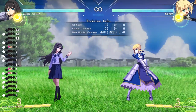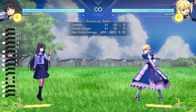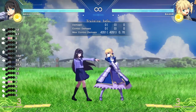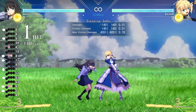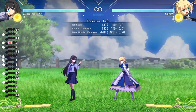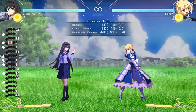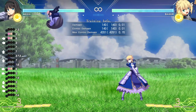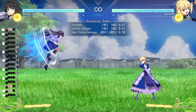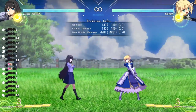What separates Melty Blood Type Luna from most anime fighting games is that it has extended air options. In most fighting games when I do an air dash I typically can't do anything after it besides coming down with an attack. But in Melty Blood Type Luna I can actually jump after it because my double jump doesn't get wasted even after I do an air dash. This goes the same with the back dash, and vice versa — when I do a double jump I can still air dash as well. It's really interesting in terms of movement options.